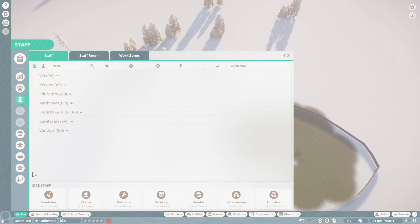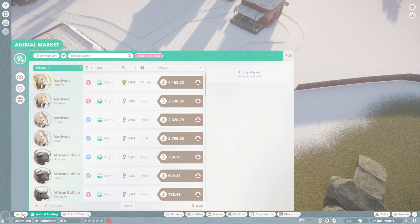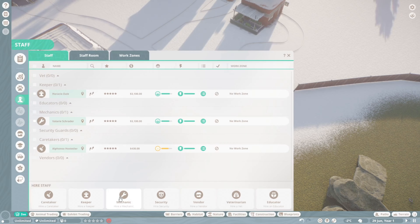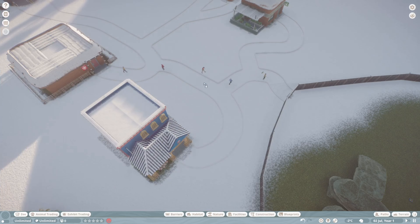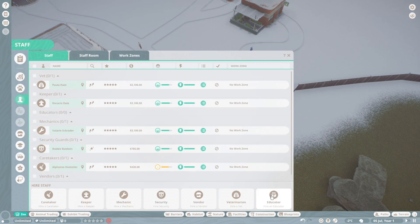Now let's get some people. Caretaker — let's just get one of everything. Put you right here. Security. Vendor — don't know what that is but I'll get it. A veterinarian. Zoo educator.